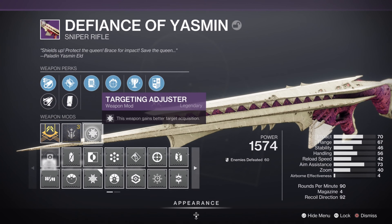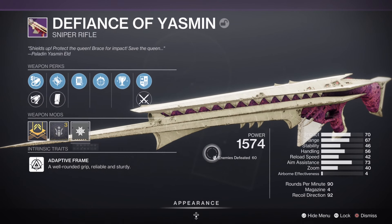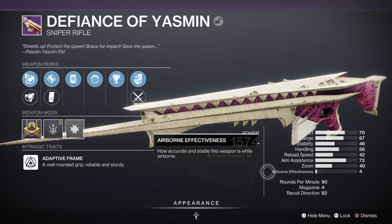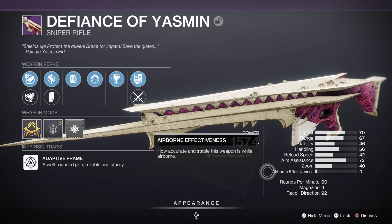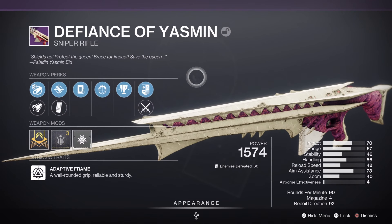I don't use snipers. 90 rounds per minute, magazine size 4 bullets, recoil direction 92. This is actually not a very good roll for a sniper rifle. As you can see I haven't even mastered it yet, so let's jump into the Crucible.